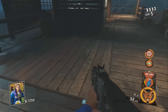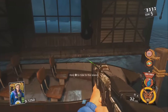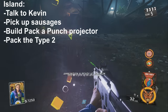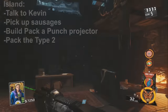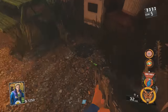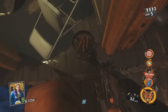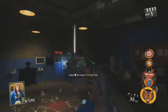On the docks, make sure to pick up the pack-a-punch reel and ride over to the island. There are a couple things you need to do on the island: the main one is talk to Kevin, the second is pick up sausages, and third is to build pack-a-punch. Here I get the second reel for pack-a-punch, activate that, and pick up a sausage.